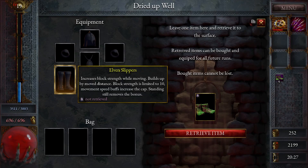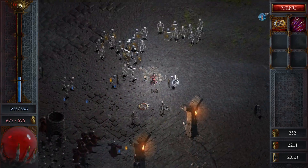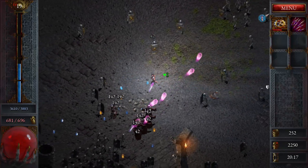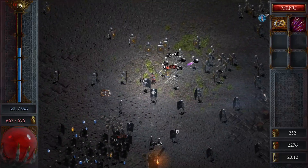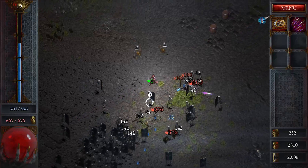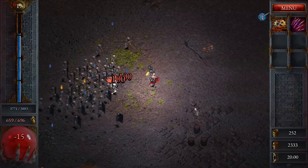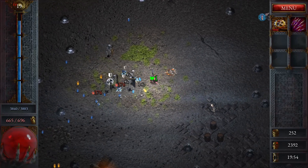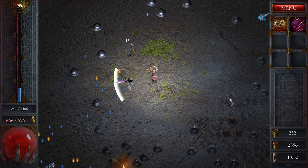We have the bucket in sight. This is something not retrieved yet, so we'll retrieve the item. It means I lose it, but it means I can have it on later runs. I think there's an achievement for getting a certain amount of them. So many magic dudes — kill them all. Nothing I really want there, we'll take the critical hit chance.